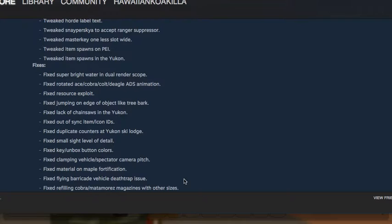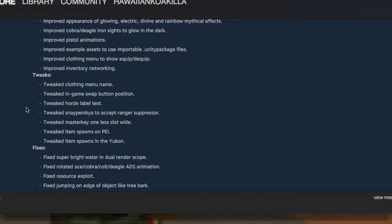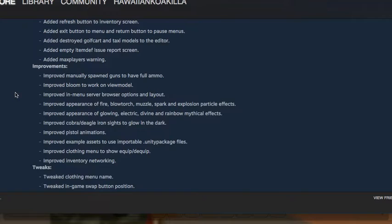Fixed material on the maple fortification — I know that was a problem for me. Also, the Honeybadger or Snapper — whatever it's called — is now not the only sniper rifle that can be silenced, as it now accepts the ranger suppressor.